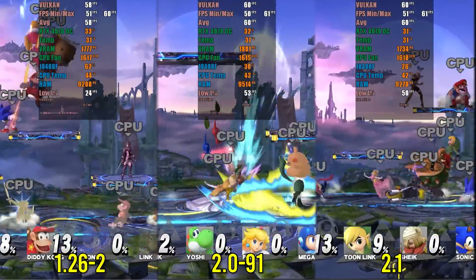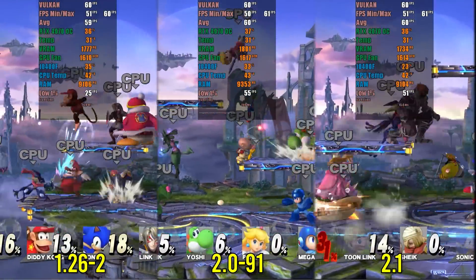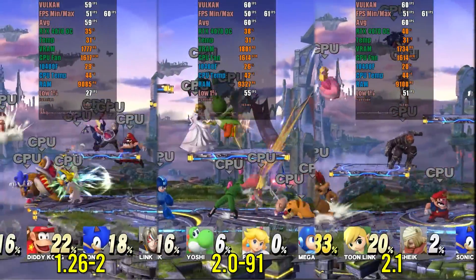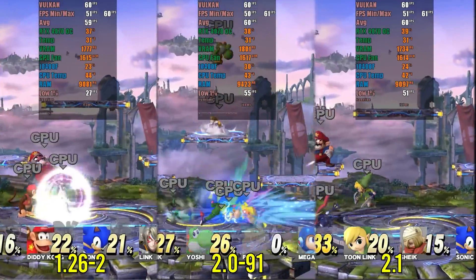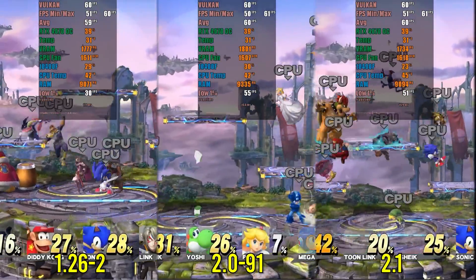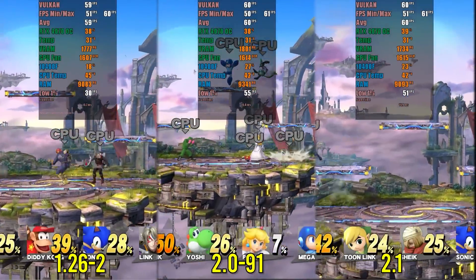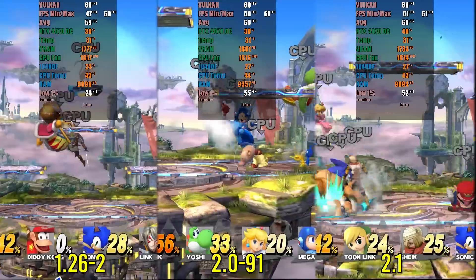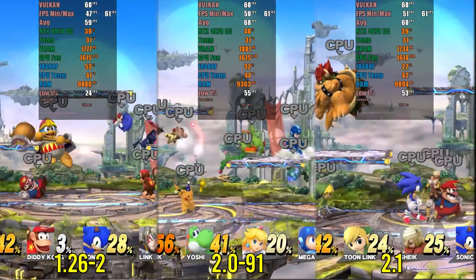Super Smash Bros. with 8 characters on screen: the slow shader compilation in version 1.26 is evident, with FPS drops reaching 40 at times. This may not completely ruin the experience, but it's always better to use a smoother version. I also noticed higher CPU usage in version 2.0, along with about 200MB more RAM usage. In the low 1% comparison, version 1.26 performs the worst, indicating it is less optimized.